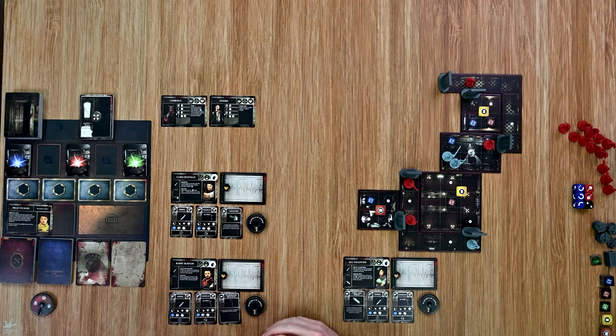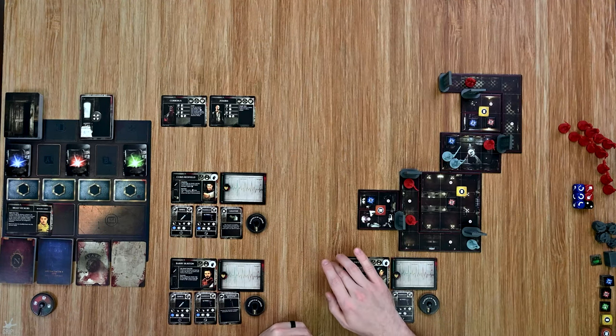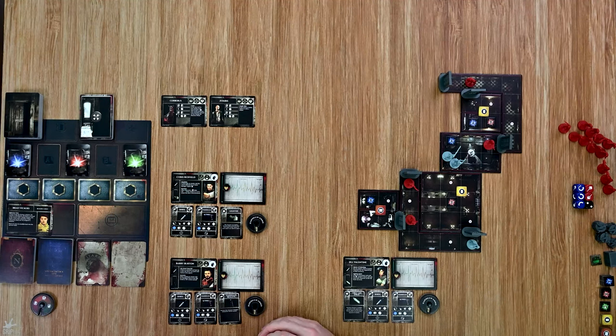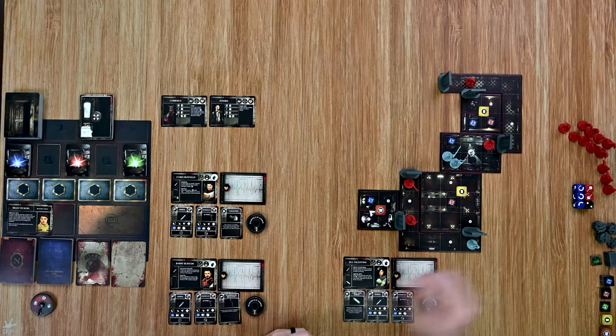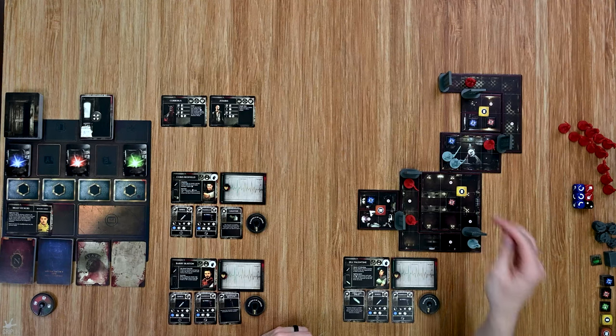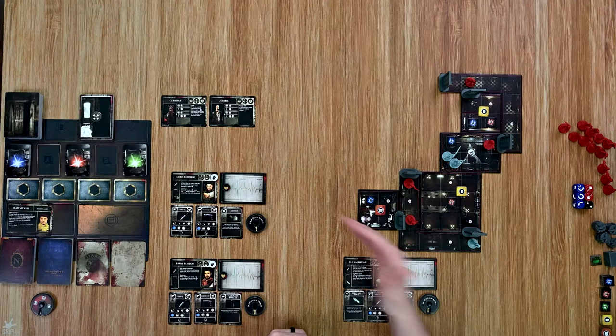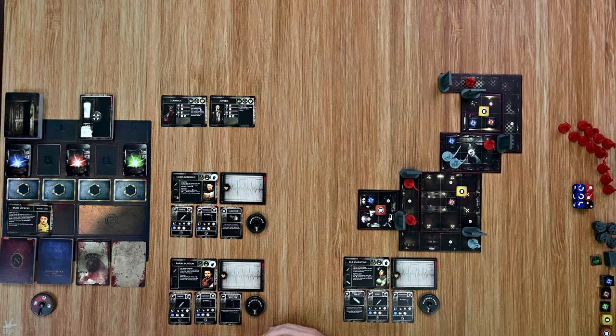Moving into this one, I've chosen to play with three characters: Jill Valentine, Barry Burton, and Chris Redfield. I've chosen for Jill to start out on her own, and Chris and Barry are in the other area. I'm going to go ahead and choose to have Barry start us off, and then it'll proceed clockwise around each of the characters from then on.